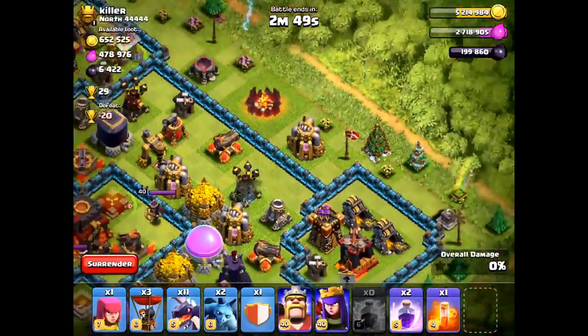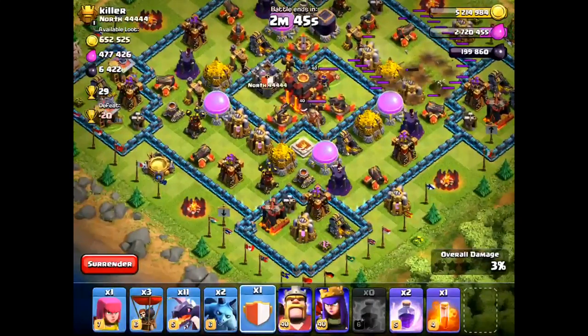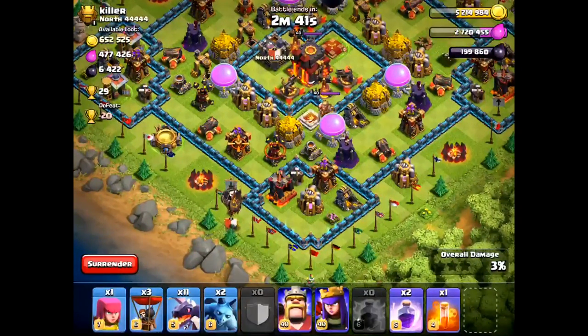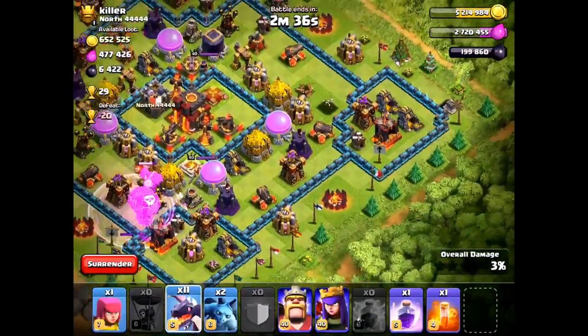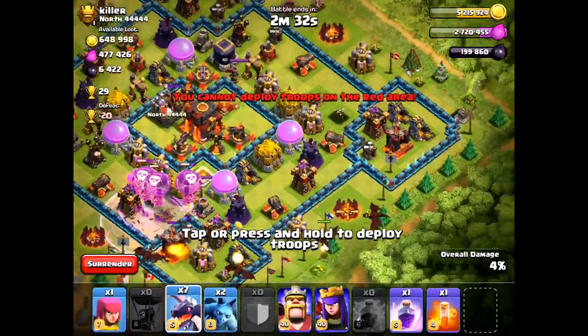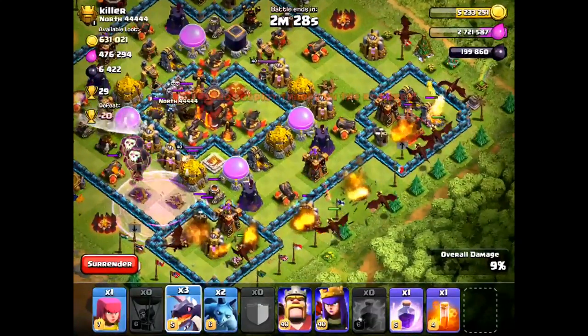So I want to do the one-star, and I'll walk you through my attack. Right now, I just drop three lightning spells to take out the first air defense. I'm a drag attacker — I've always been a drag attacker. So when level five drags came out, it was a no-brainer for me to use drags. I took out the first AD, then I used my clan castle lava hound and three extra balloons and a rage spell to take out the second AD.